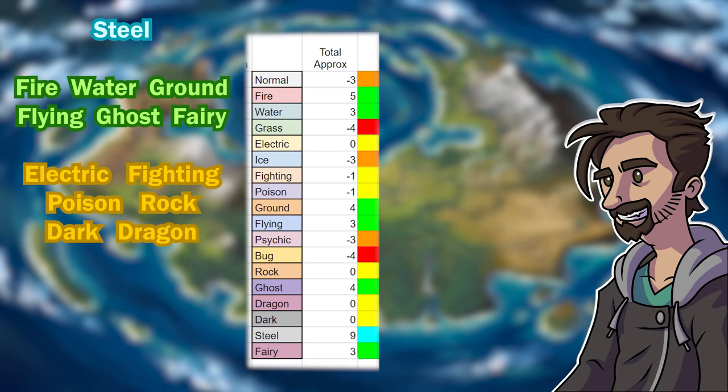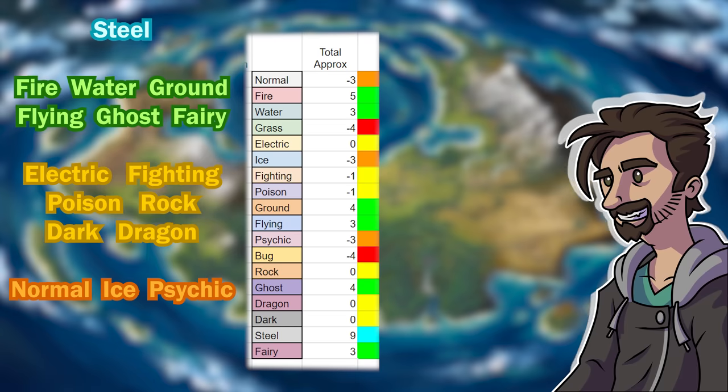Next we have our types that are good — just good: electric, fighting, poison, rock, dark, and dragon. I was expecting dragon to be a little higher and it probably should be since those Pokemon tend to have significantly higher base stat totals. And then there's our bad types: normal, ice, psychic, and then grass and bug sitting way at the bottom. Again there should be no real surprise here. It's just a bummer to see, especially if anyone is partial to grass or bug types.